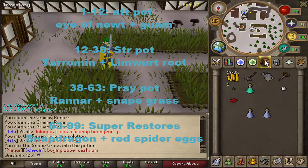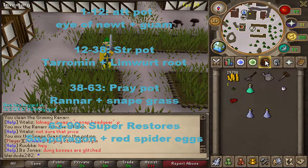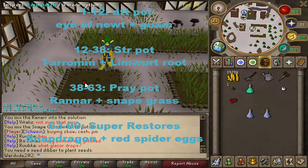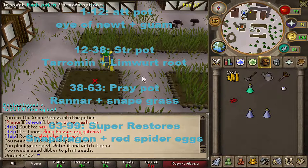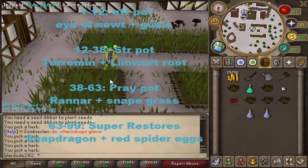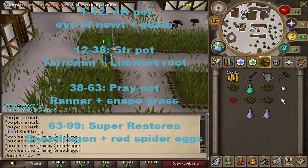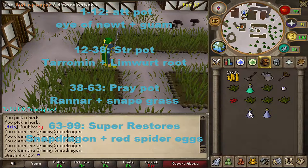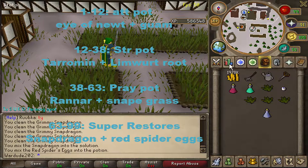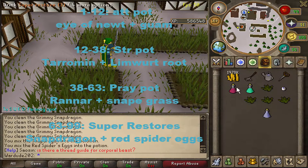This is also where the 99 Farming comes into play. You're going to want to make super restores all the way to level 99. It's really simple: rake the patch, snapdragon seed, water the patch, get your snapdragons out, clean them, snapdragon to vial — boom, super restore.